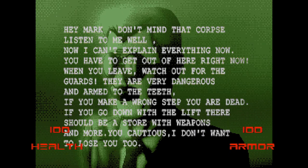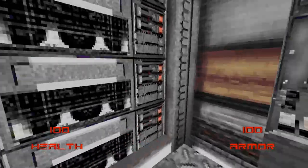Hey Mark, don't mind that corpse. Listen to me — I can't explain everything now, you have to get out of here right now. When you leave, watch out for the guards — they're very dangerous. If you make a wrong step you're dead. If you go down with the lift there should be a store with weapons and more. Be cautious — I don't want to lose you too. I guess that was supposed to be 'be cautious.'